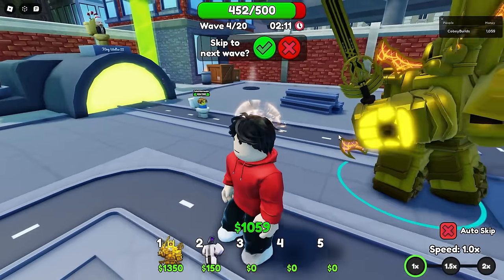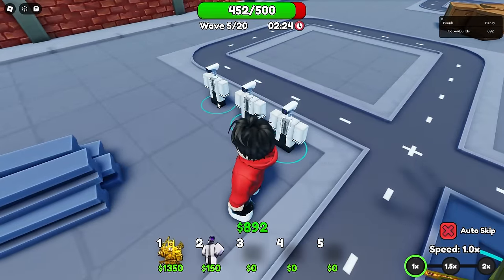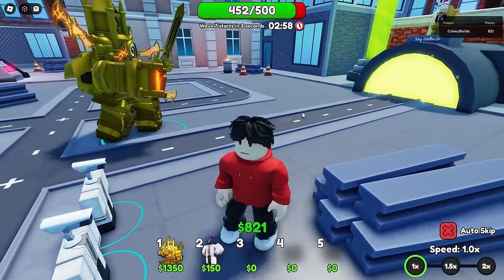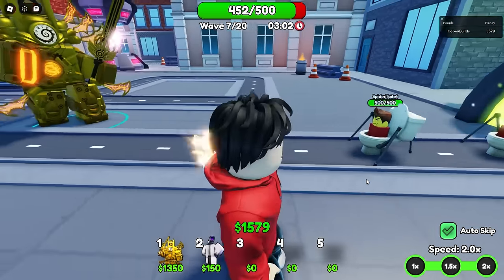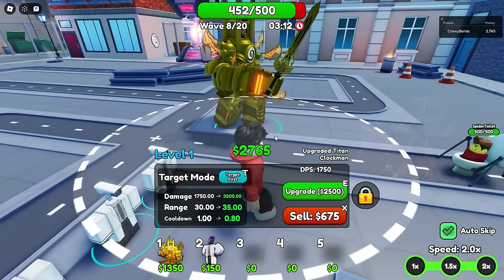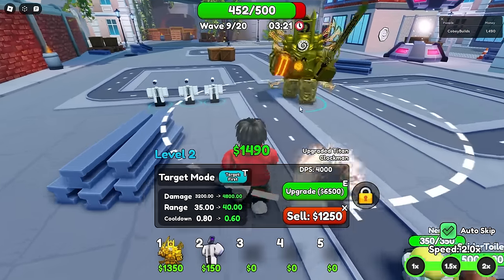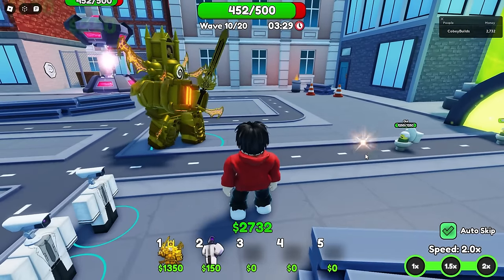He can literally throw that sword down - I'll show you in a minute. I need to place my scientists too. He just swung - he can do a swinging attack as well as shooting. His range is a bit small for a ranged weapon. Let's upgrade him - it got a bit bigger. He's got 4k DPS on the second upgrade, already way better than the old Titan Clockman.